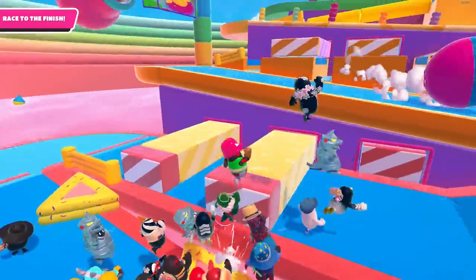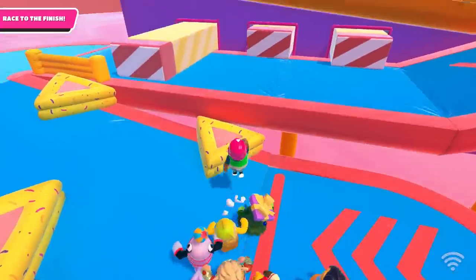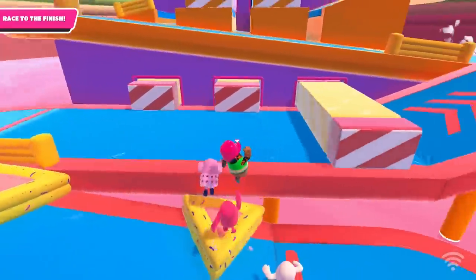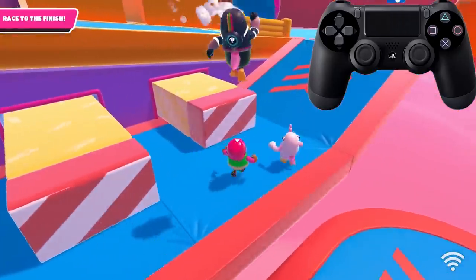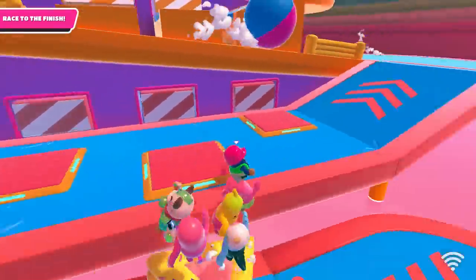Bumper Skip. This skip allows you to skip the first pushup block and potentially the second pushup block as well. In order to perform the skip, you lunge yourself towards the bumper, then jump the instant you land on the bumper. However, the timing is tricky, so here's a much easier way of doing it: jump towards the bumper, then mash your jump button until you perform the skip. If you get the event where there's flippers on the floor, this skip becomes much easier to do.